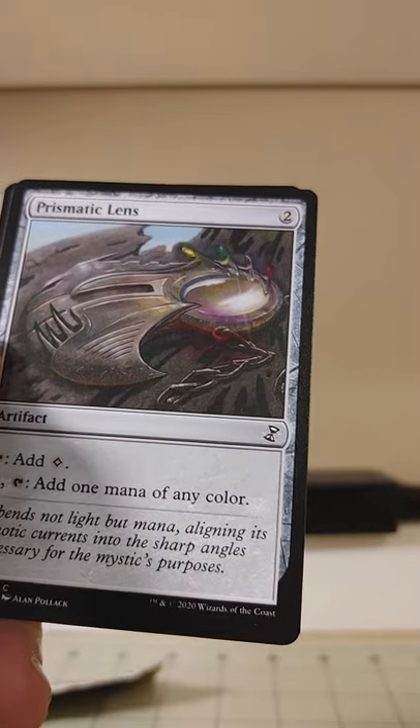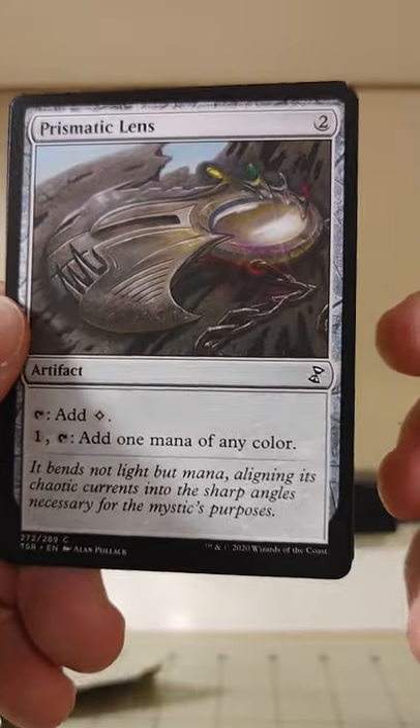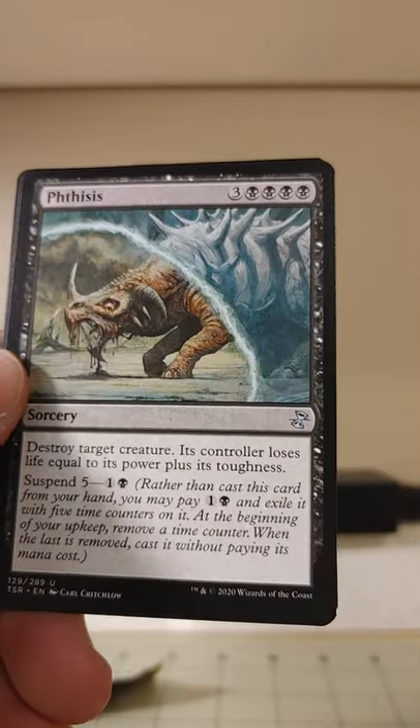Prismatic Lens — one mana, tap to add one mana of any color. I don't think I'm going to argue with a mana rock that gives me one of any color.